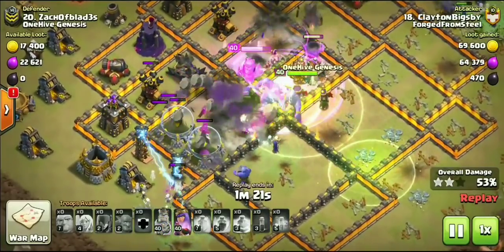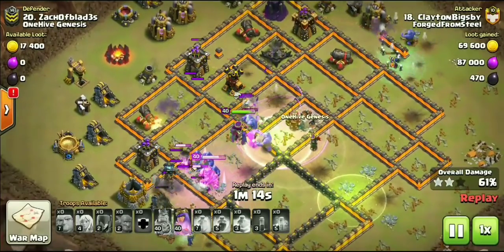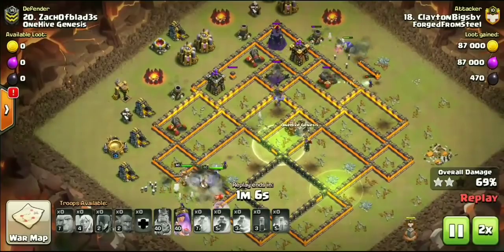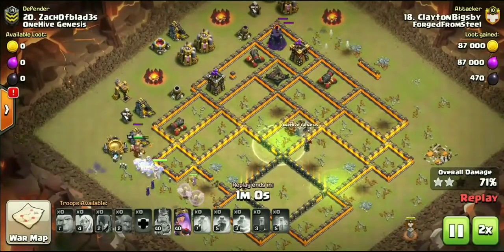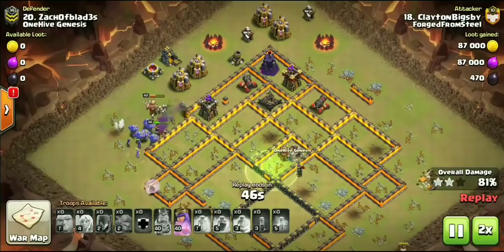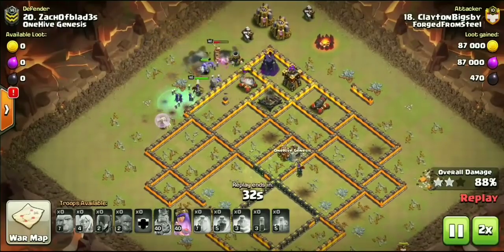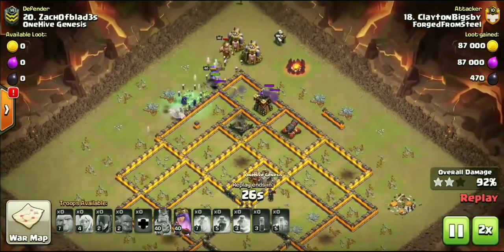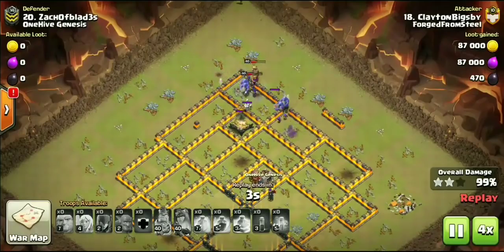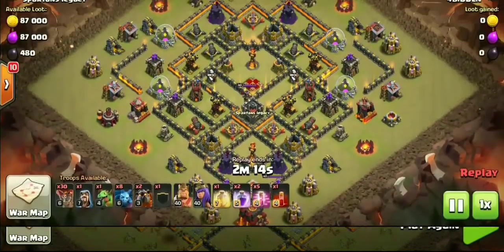The Barbarian King is one of the fastest troops on the map besides the Archer Queen, and for whatever reason he always finds his way into Inferno Tower range when it's on single target and gets wiped out — even if you pop his ability, he gets wiped out in a matter of seconds. So using the Skeleton Spell on a bitch attack where there's an Inferno Tower on the back end of the base, distracting it with a Skeleton Spell, really can make the difference. That way he was able to use his Barbarian King's Iron Fist ability later in the attack instead of dying right at the beginning.